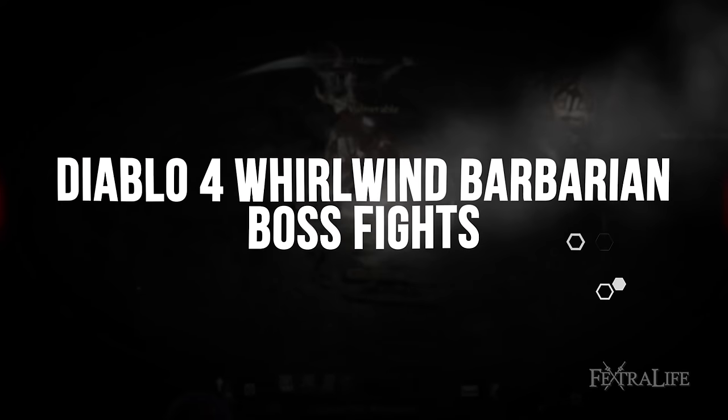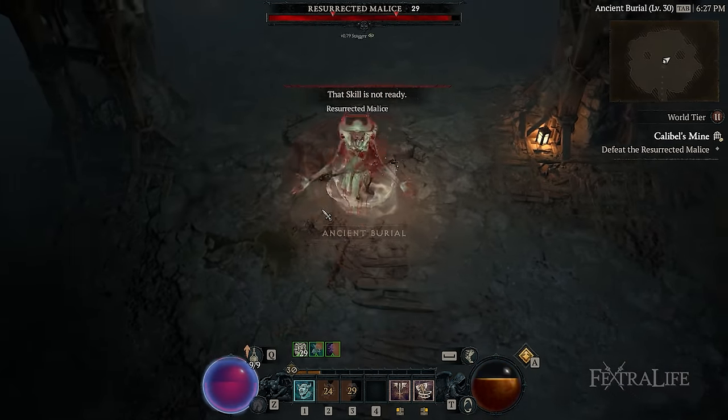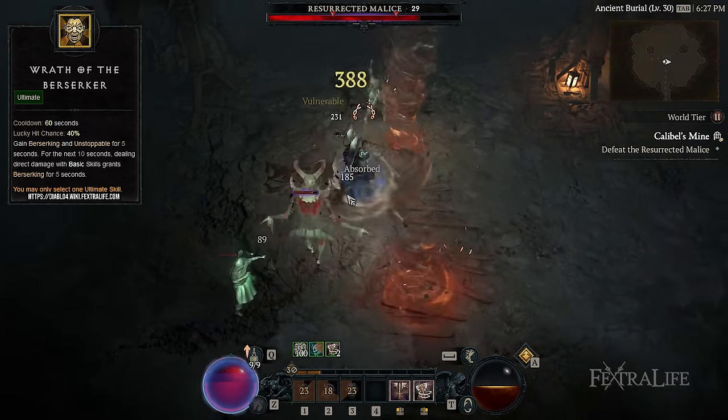During boss fights, you'll want to start off by landing a couple of Lunging Strike hits to set some Bleeding and build up some Fury. Once you've done this, you'll cast Rallying Cry, Warcry, and then Wrath of the Berserker, and then start using Whirlwind moving in circles around the boss to avoid his attacks.